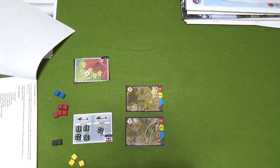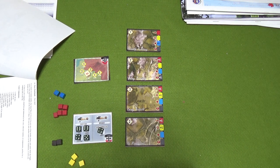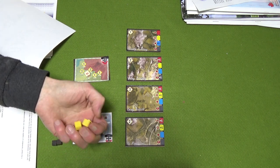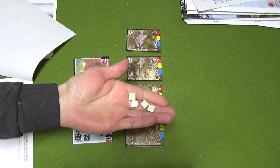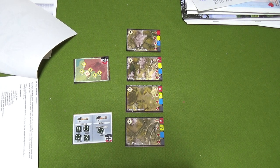I randomly draw four zone cards: No Man's Land is first, then an enemy airfield, enemy territory, and friendly territory. For the cube colors: red are enemy airplanes, yellow is anti-aircraft fire, blue is targets of opportunity, and black is a special event. The blue cubes I can opt out of at any time, which I do often. The white dice I get to add based on skill levels.